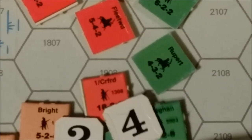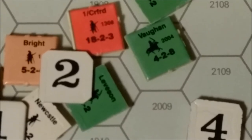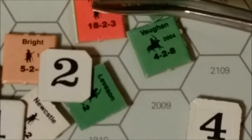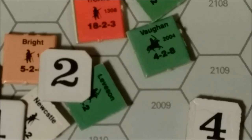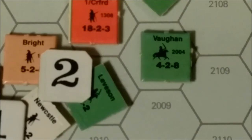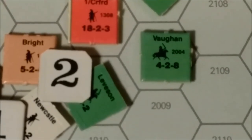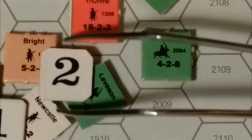The next attack is 1st Crawford versus Vaughn at 4-1. Rolling a 6 at 4-1 in the clear: no effect. That's unfortunate for the parliamentarian side. Now we have Bright versus Levenson at 2-1. Levenson is already disrupted. We roll a 1 at 2-1 in the clear; that is a defender disruption or elimination in this case, so Levenson is eliminated.